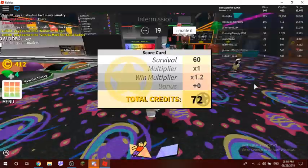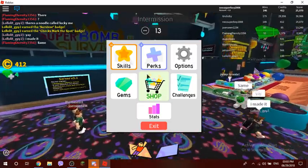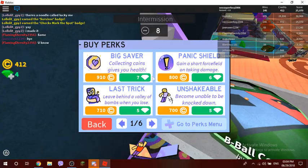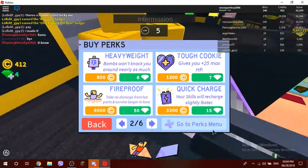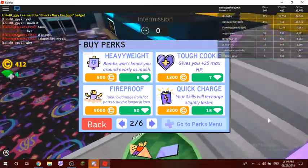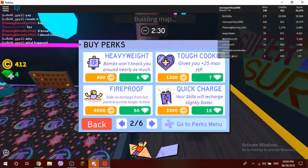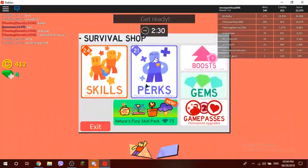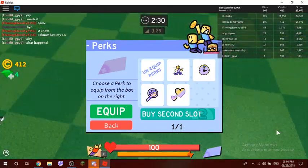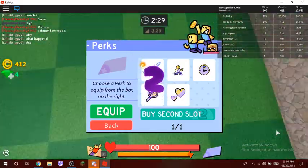Sorry if it's a bit laggy because my computer is slow. We just won! You can use your credits to buy perks — for example, if you're tired of waiting for your skill to recharge because it takes too long, you can buy Quick Charge, which makes your skills recharge slightly faster. I don't use it though — I'm too lazy to farm for it.